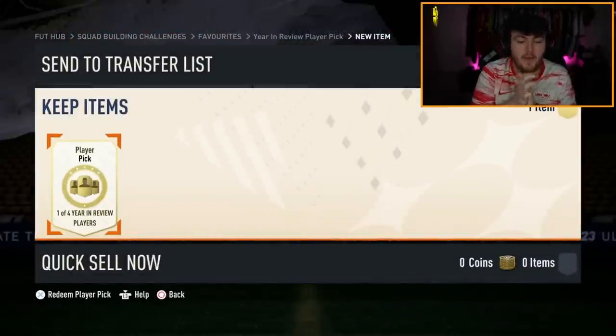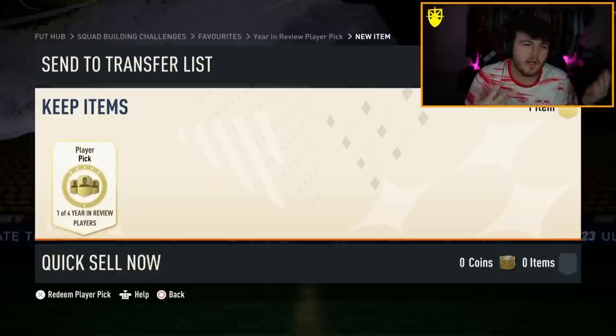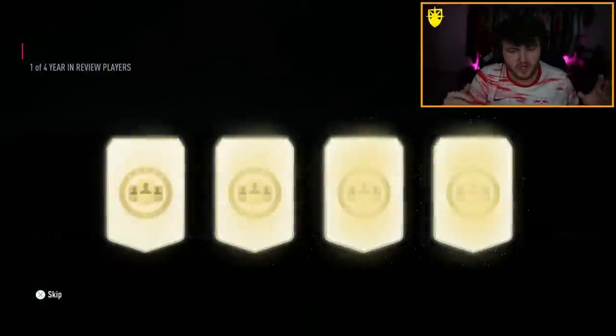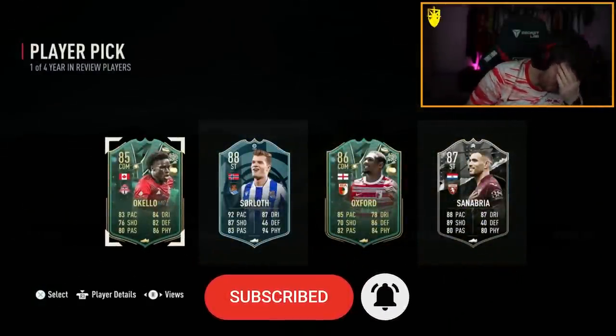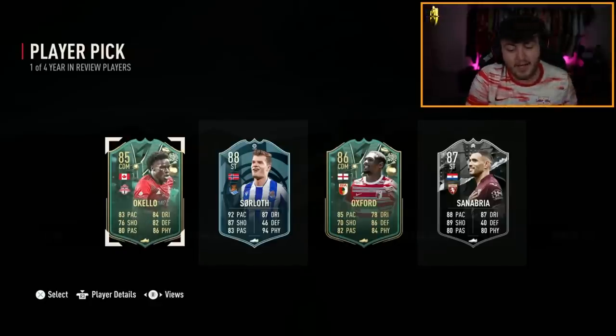Next year-in-review player pick. We've not had one of the top dogs yet, but we've had a few small Ws like Locatelli - they're decent cards but not worth loads. I thought we just got Alphonso Davies for a second. Apparently Reece Oxford is actually class - an incredible card. Sauloff looks like a powerhouse, but again no expensive cards unfortunately.